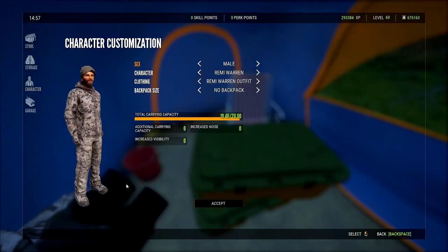This came out today — this is the Remy Warren character and clothing. The clothing is completely free, and the actual character only costs $100 to change.